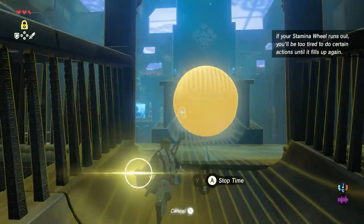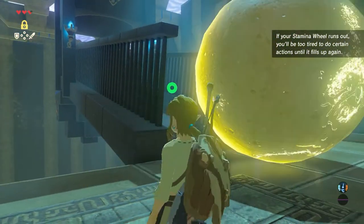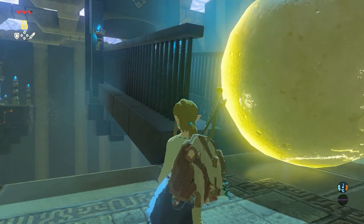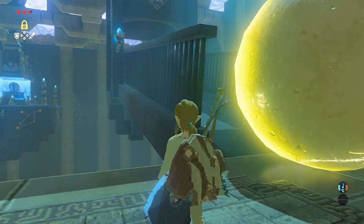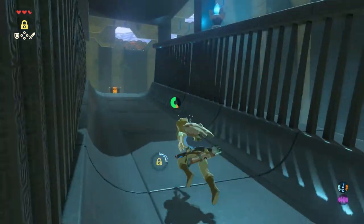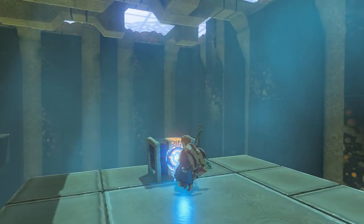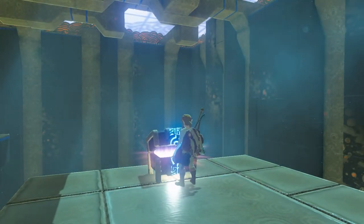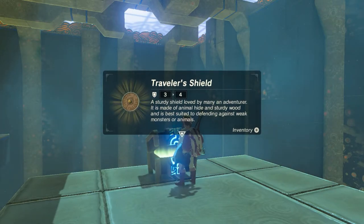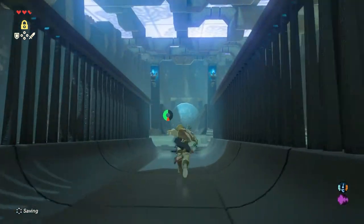Make sure your Stasis Rune is cooled down completely so you can stop the big boulder from moving while you are running up that hill. If you timed that correctly, you can pause by the big boulder. Then wait until the Stasis is finished and the big boulder continues moving. Walk further up that hill and open the chest — a nice Traveler's Shield is inside. Let's go back down and make sure you are not getting hit by the boulder.